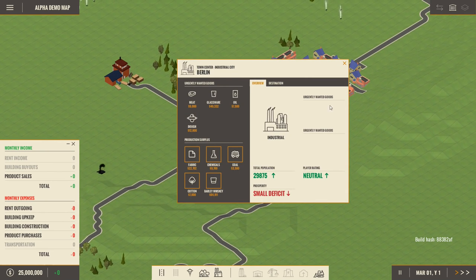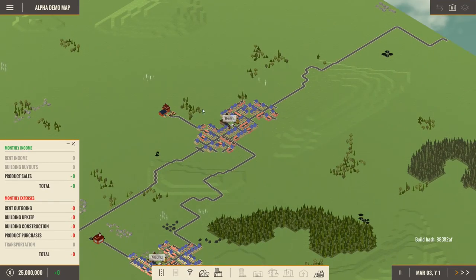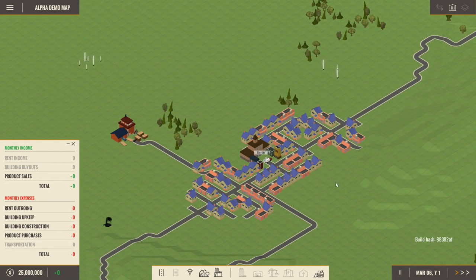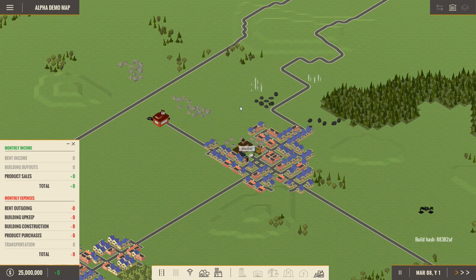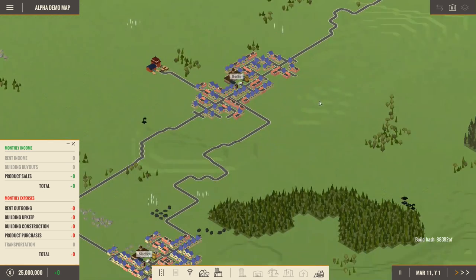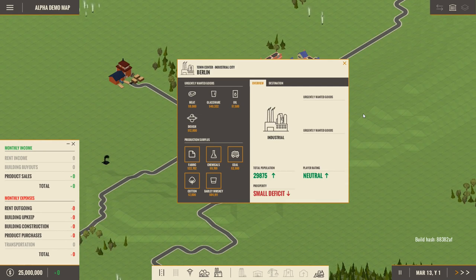Taking a look at Berlin, we can see its wanted goods and production surplus. Basically what you want to do is build and rent factories to ship goods to cities, which will then manufacture or disperse them to citizens. You can also ship goods between cities or to factories to make refined goods — like lumber into furniture — and then ship that to cities. Berlin urgently wants meat, oil, glassware, and dough. Their production surplus includes fabric, chemicals, coal, cotton, barley, and whiskey.